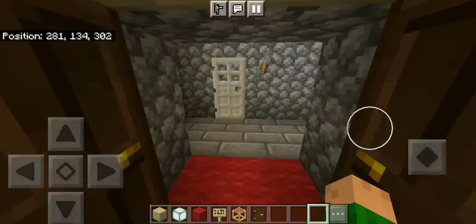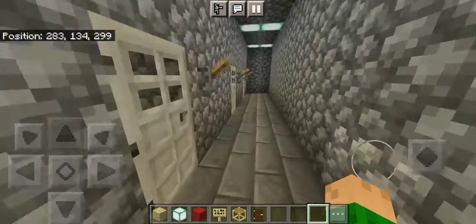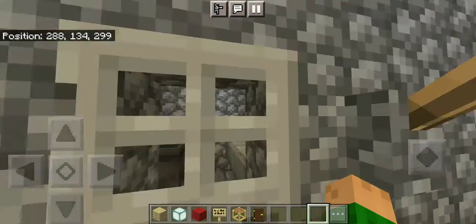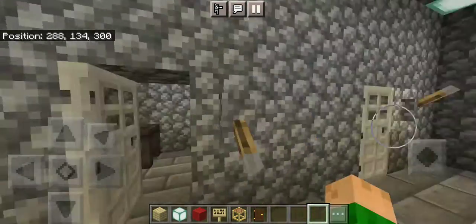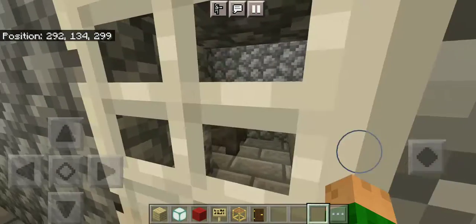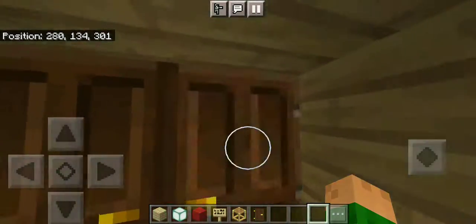Over here is the prison — we put all the people who come to this house and do bad things, or people who break in, because we have a security system. Every villager I put in this one cell just escapes for no reason, so I don't really put anyone in anymore. This villager got arrested because he punched one of my dogs, so he got arrested by the authorities.